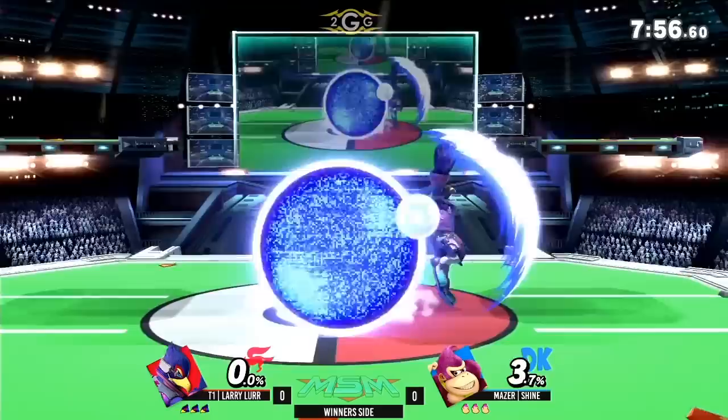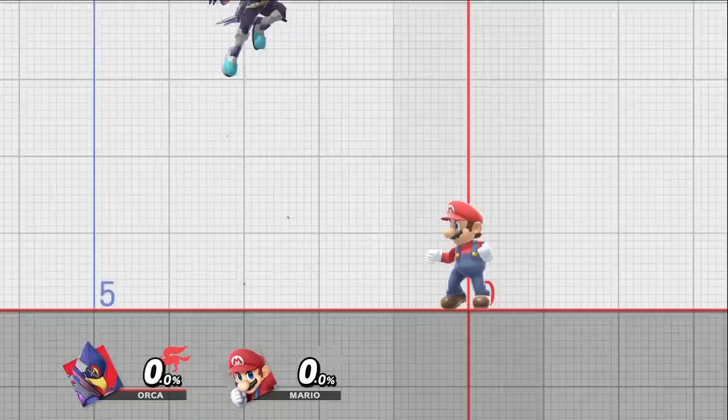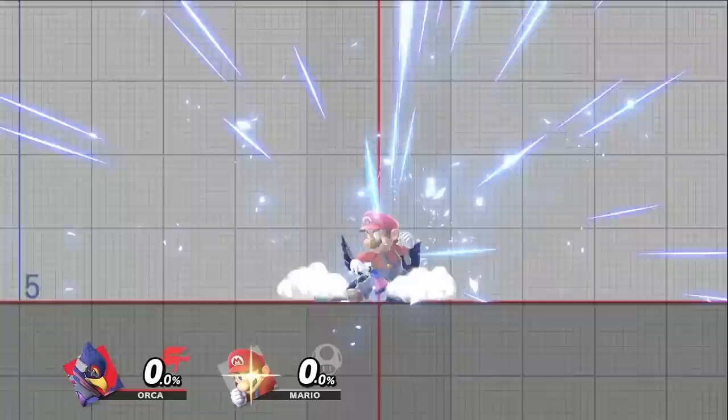Out of the five, reverse up tilt is by far the most reliable for poking shields, and can also net you a lot of damage being one of his best combo starters. Something to note about forward air is that once your opponent shields the attack, they cannot parry in between the hits. The only exception is if you position forward air to the point where there is a huge gap between when the final aerial hitbox and landing hitbox comes out.